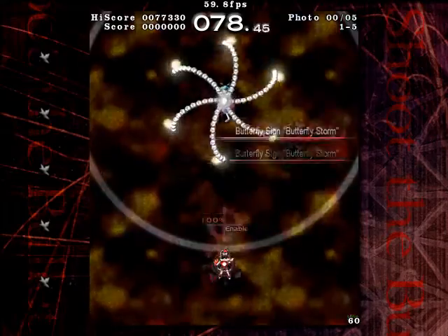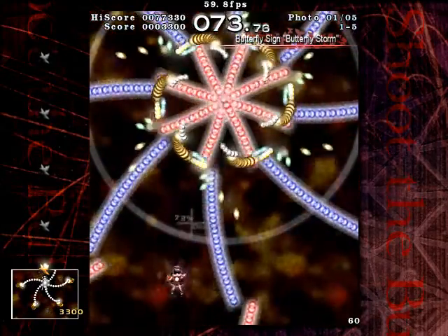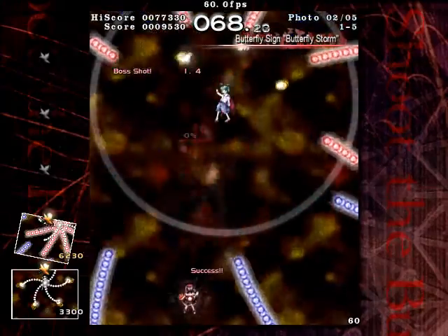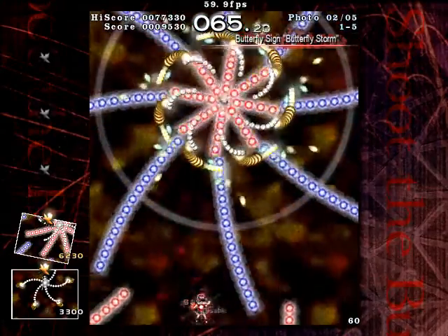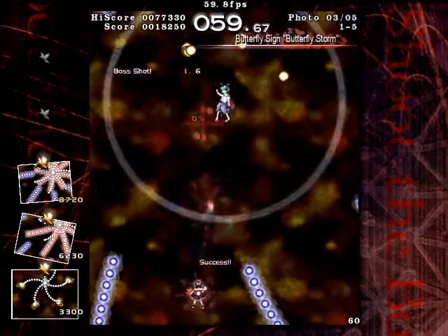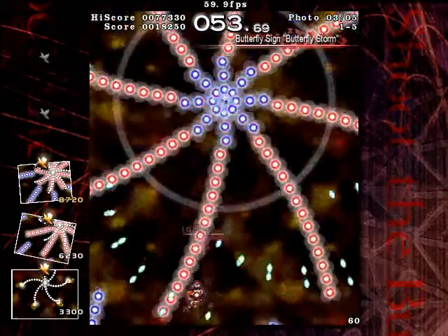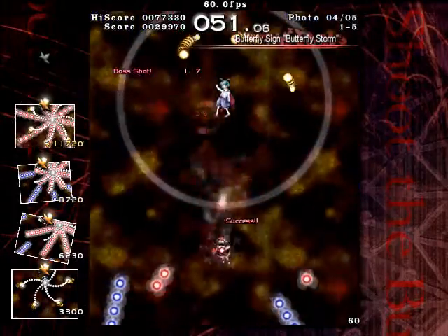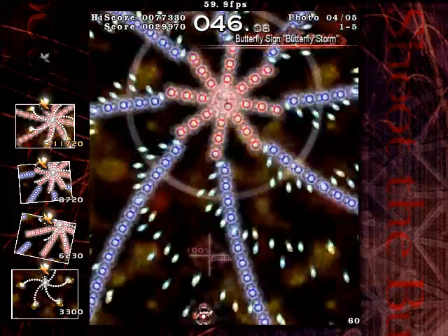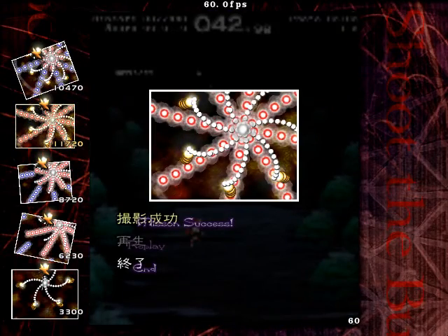Scene 1-5 is Wriggle's last spell, butterfly sign, Butterfly Storm. This seems to be somewhat reminiscent of Wriggle's last word, only a lot easier, actually. Just a simple streaming spell with a few scattered bullets everywhere that you're going to have to avoid, but it's not hard at all. So anyway, on to the next scene.